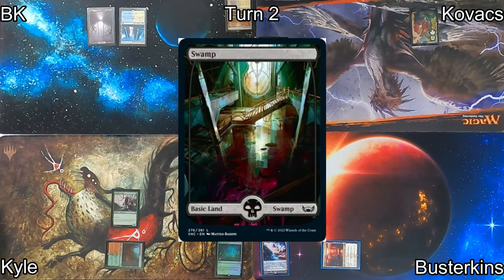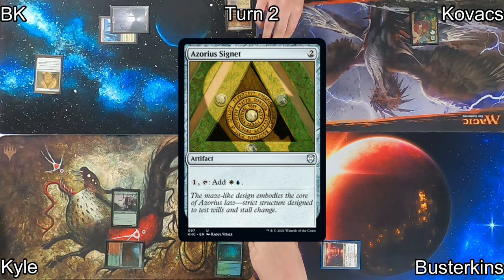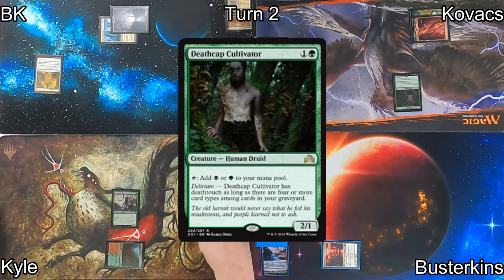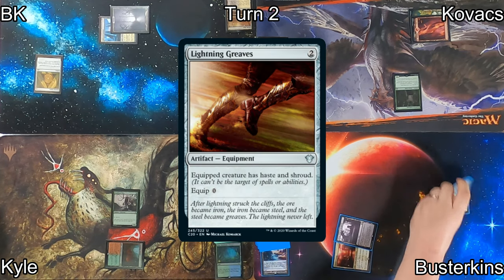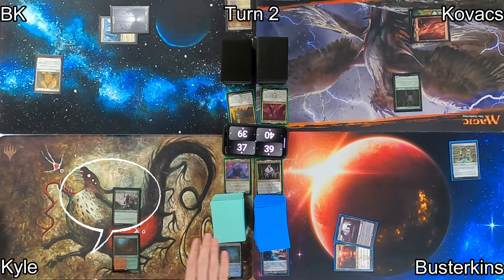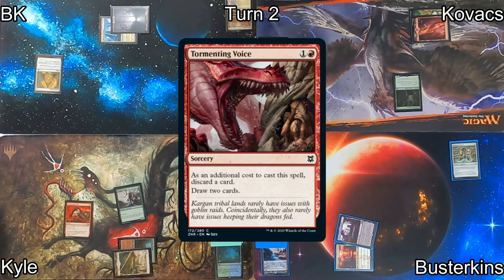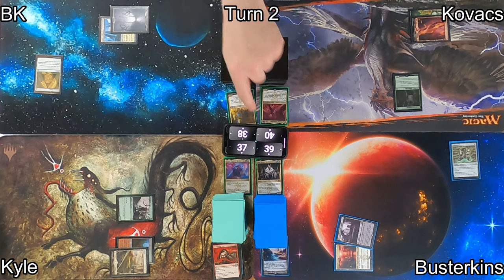On my turn two, I draw and play a Swamp as my land for turn, then follow that up by casting an Azorius Signet. Kovacs draws and drops a Mountain, follows that up with Deathcap Cultivator — a mana dork that could eventually get Deathtouch by way of Delirium. Then Busterkins drops Urborg, Tomb of Yawgmoth, making all lands Swamps in addition to their types. Kyle plays a Plains, casts Tormenting Voice discarding another card and drawing two, then chips away at my life total with his mana dork before passing.